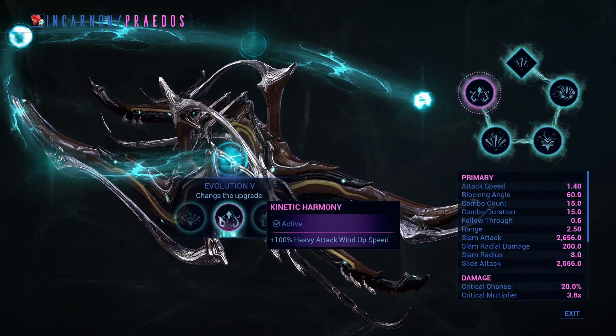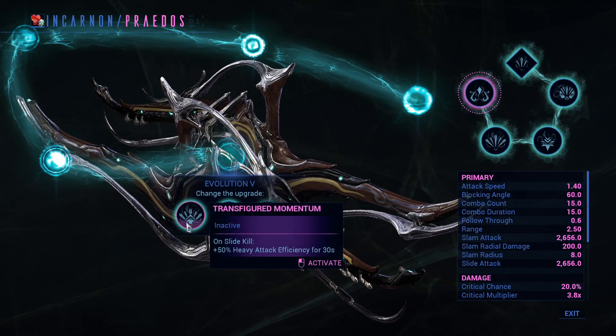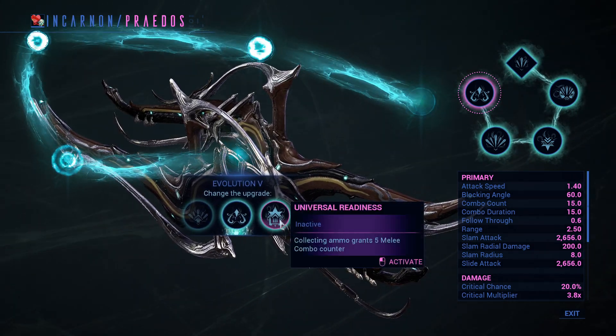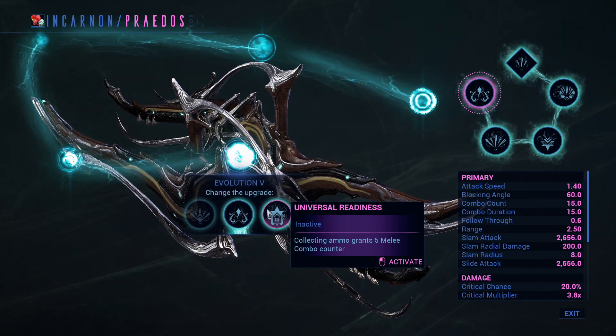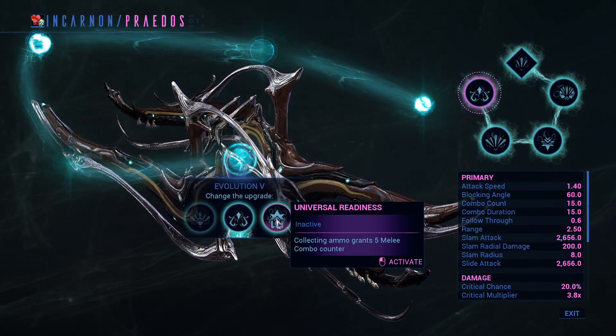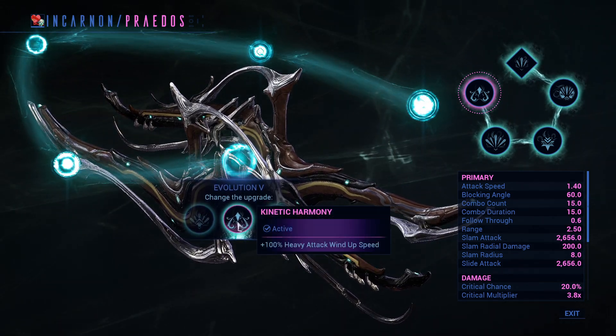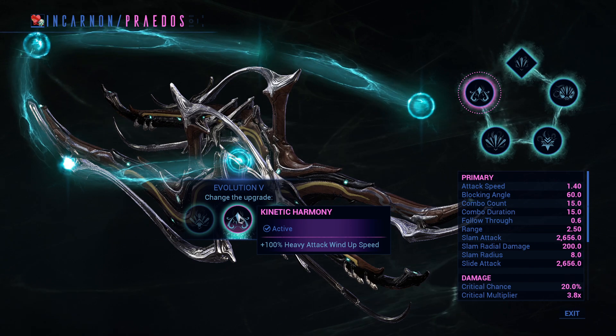I actually forgot what the third evolution is. Initial Combo Adept, Reflex's initial combo — always good. Or, for each enemy hit by slam radius, gain four combo count. You can make a quite interesting build with this one as well.